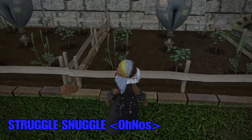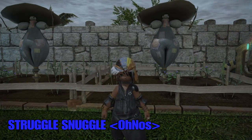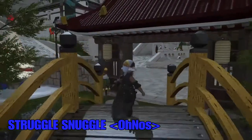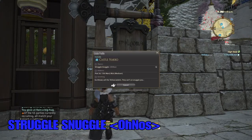I wonder if this is what they feed the Chocobos. Maybe we can give some of these to Valley, because he's trying to make his Chocobo go faster — that might help his Chocobo. This is just so pretty and so nice. We are at Castle Knuckle, and the FC name is Struggle Snuggle, and their tag is Oh Nose. They are on the Diablo server, Medium House, In the Mist, Ward 12, Plot 34, and their greeting is: 'Go ahead, call the Yellow Jackets — they can't unsnuggle you.'